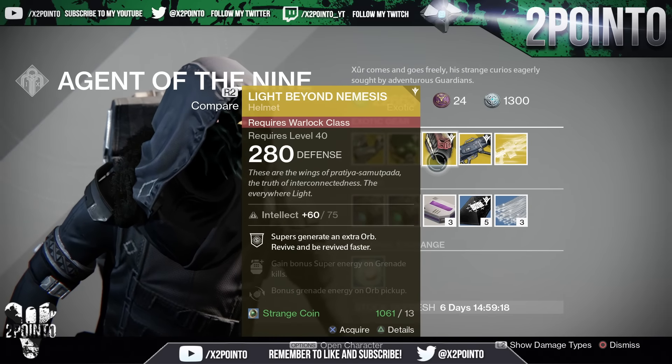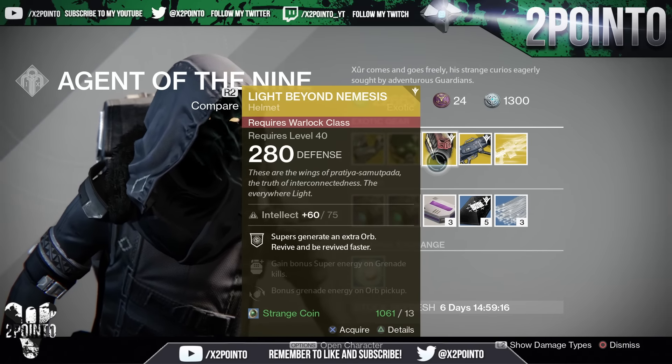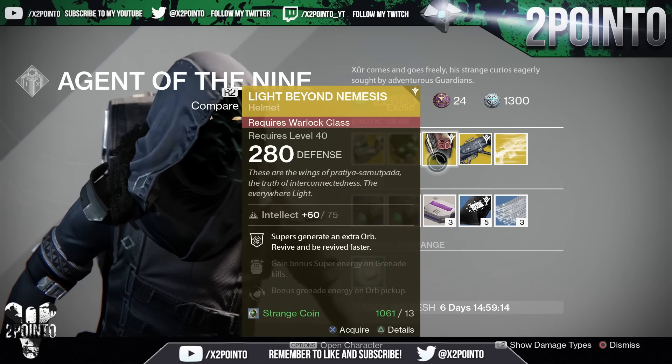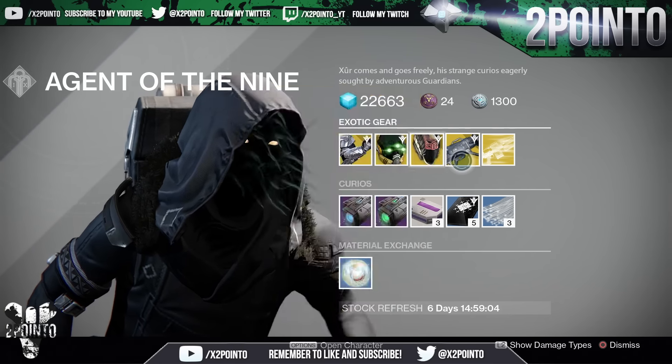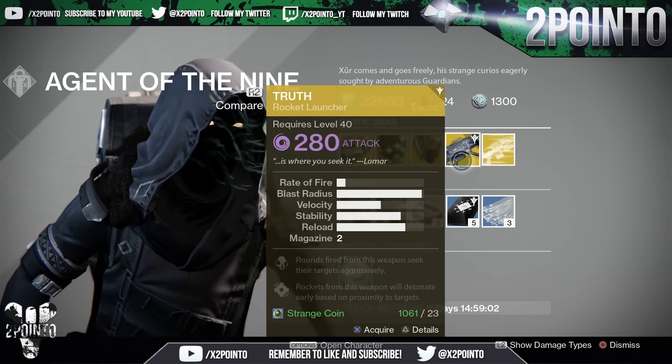Warlocks, you're getting the Light Beyond Nemesis at 75 Intellect. Supers generate an extra orb, revive and be revived faster. Gain bonus super energy on grenade kills and bonus grenade energy on orb pickup. We do have a weapon this week finally.